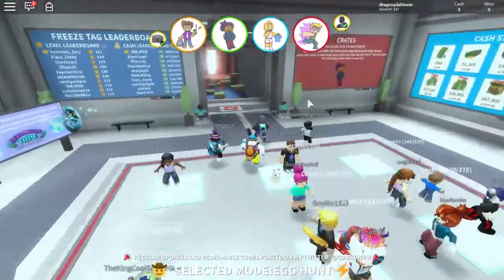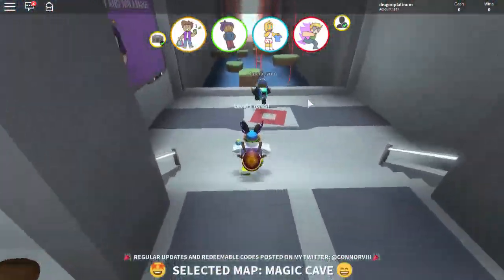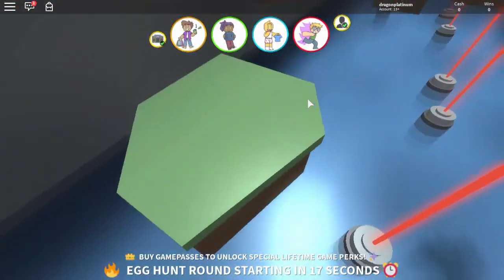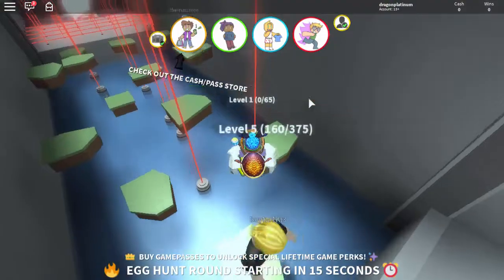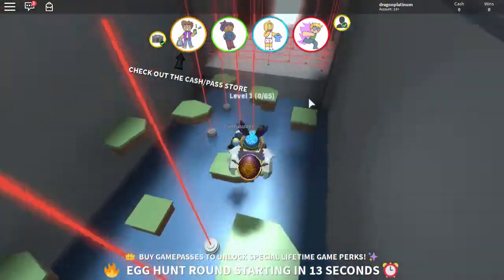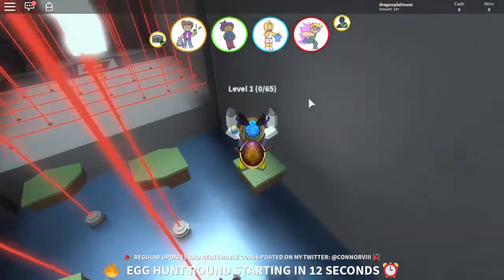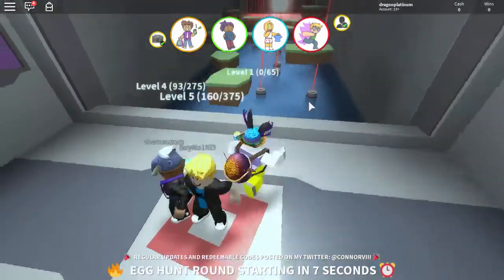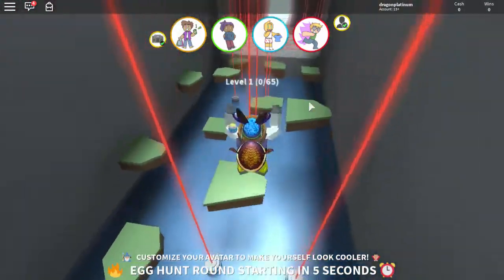Hello everyone, it's DragonPlatinum here, and today I'm going to show you guys how to get the Eggs on Ice egg. Now this is for the game Freeze Tag, and first things first, you're going to have to wait for an egg hunt round in the game, as well as actually get into the game and be a hider or runner or whatever they call it, but you can't be the person who's actually doing the tagging in order to get the egg.